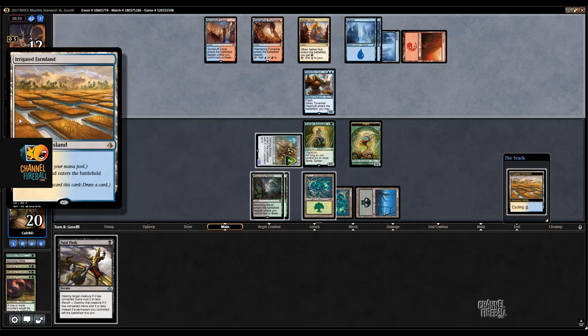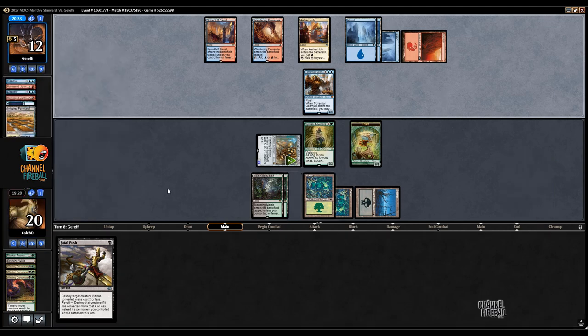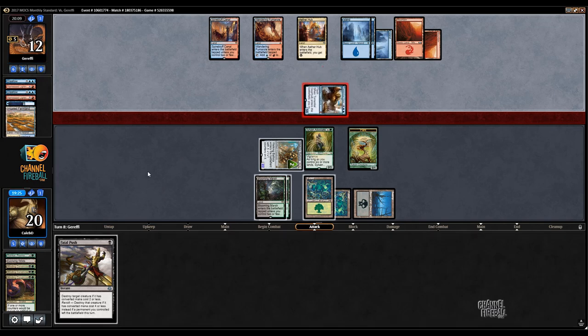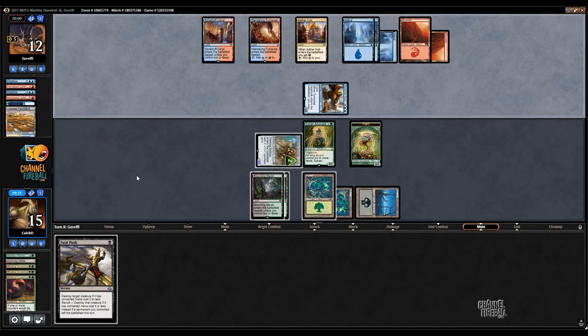If they're cycling an Irrigated Farmland, maybe there's white mana in there — just a light white splash for Cast Out or something. Opponent's down to three cards in hand. I don't have a ton of ways of handling this Gearhulk. I'll take five for now.